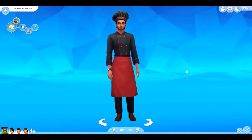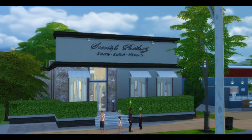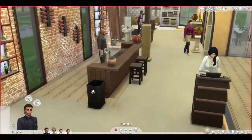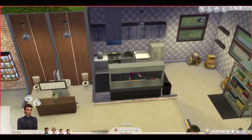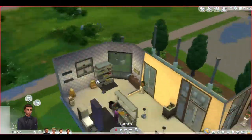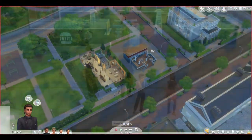Now we're heading into the town to see all the new custom lots. EA has provided six pre-made restaurant venues. The first restaurant has a subtle modern New York vibe - there's a bar area, the restaurant section where you can make requests and be seated, a bathroom, a chef's area, boxes in the back, and an outdoor patio. That's pretty cool.